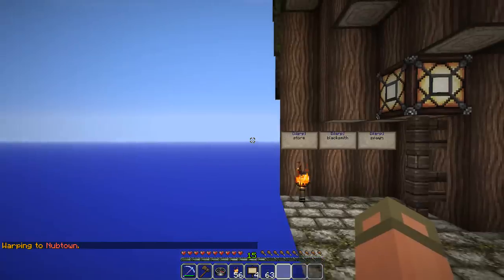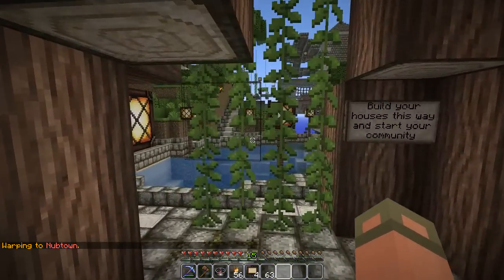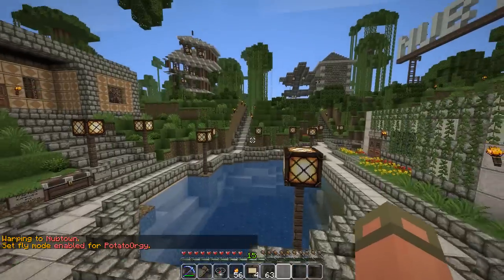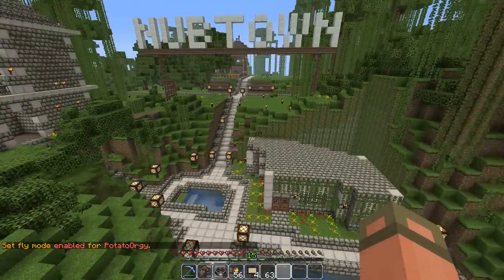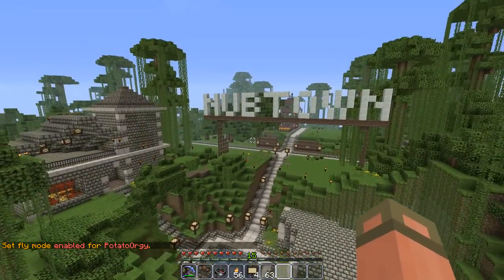And then new members — just right-click. Boom. To Nub Town. And this is the new Nub Town. I don't have Fly on. There we go. Asked a few members on here to build a new Nub Town, and man, they are going crazy with this.